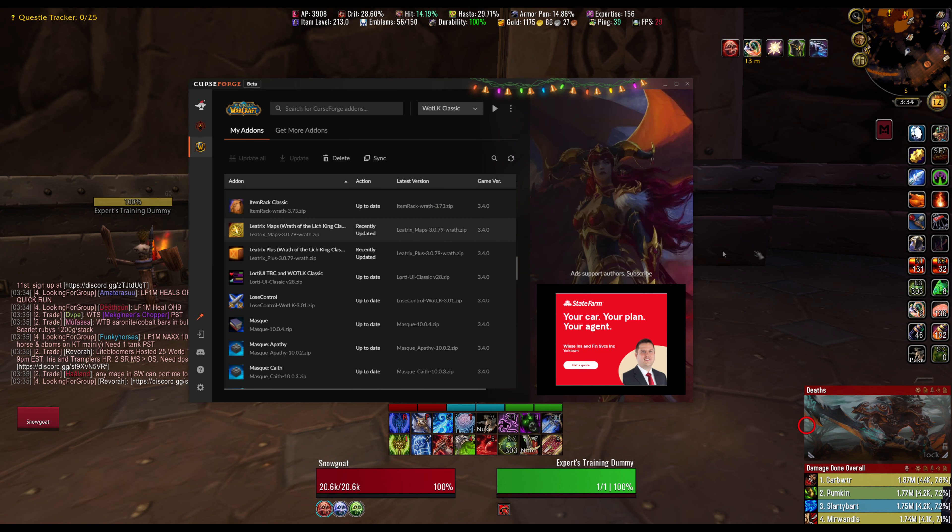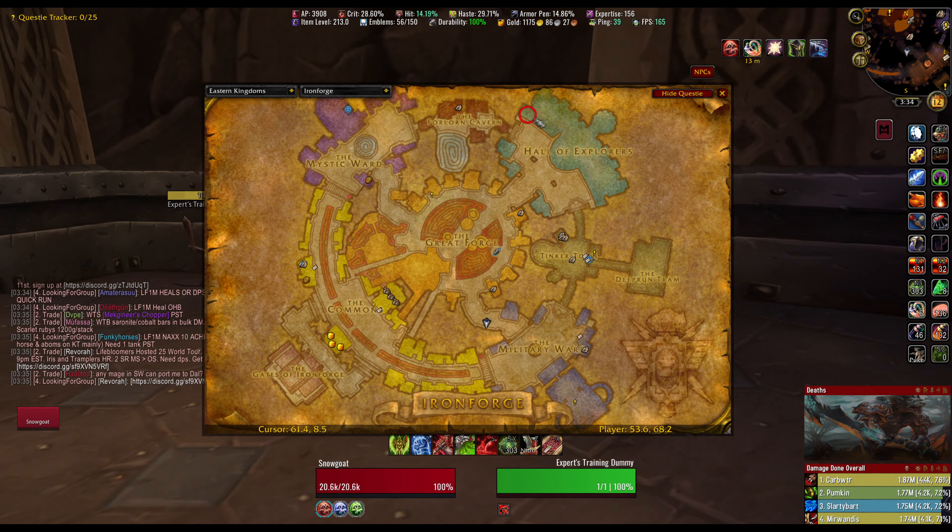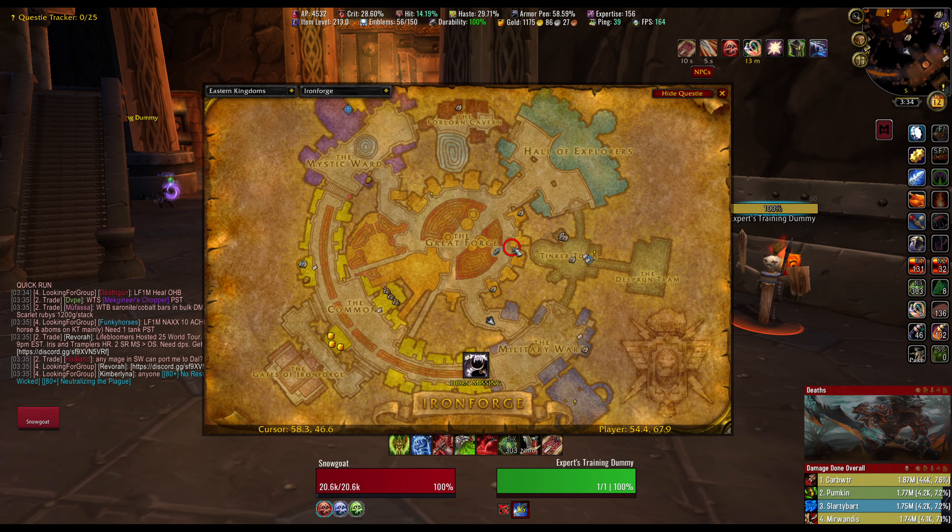Leatrix Maps — that's what lets me have my map like this instead of taking up my whole screen. It makes the map draggable and you can make it transparent when you're running around. I have it locked right now because I like it locked. It also shows my coordinates, which I like.